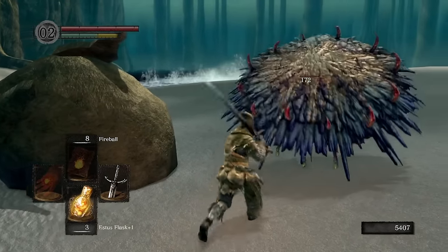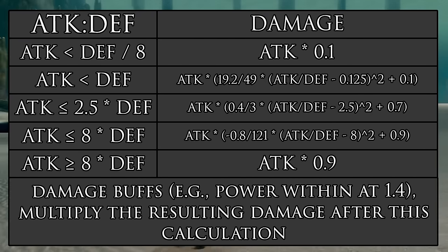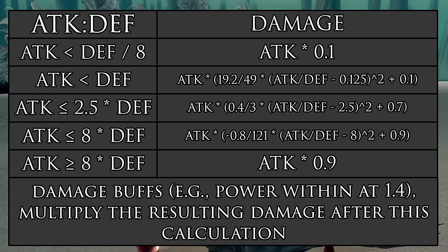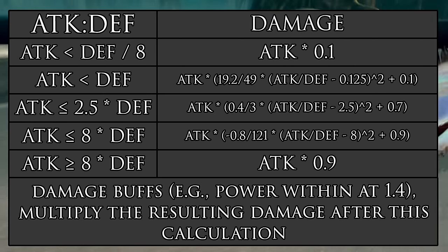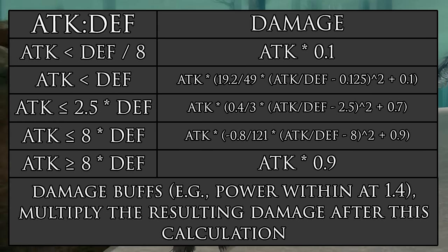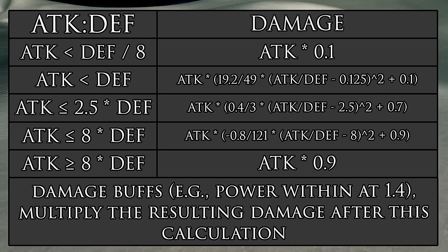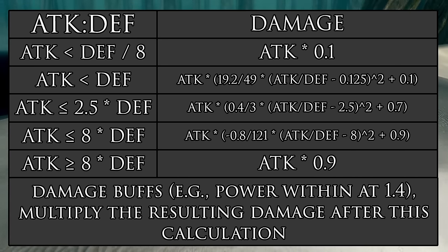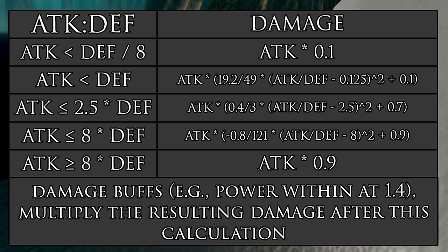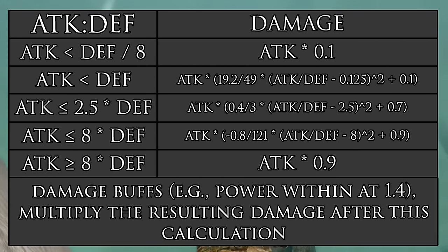Let's talk about what we're going to define as optimized in this run. The first formula we need to understand is how damage is calculated in the game. On screen are equations based on the attack of your character versus the enemy or boss's defense — derived over the years and available on the Dark Souls wiki. These generally result in correct damage within a couple of points. Importantly, damage buffs such as Power Within at 1.4x multiply the resulting damage after this calculation, and do not multiply your attack directly.